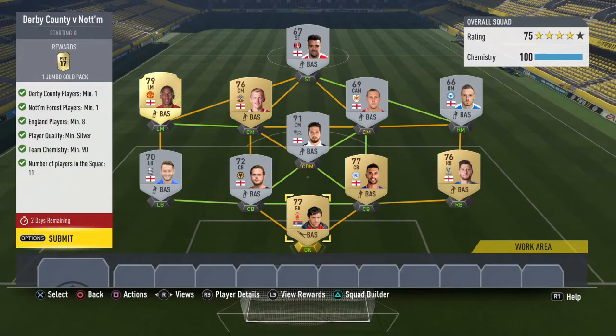Starting off with the Derby County against Nottingham Forest. This, to be honest, is probably the easiest out of the lot. You just need a minimum of 8 England players, a minimum silver player quality, 90 chemistry, 11 players in the squad, 1 Nottingham Forest player and 1 Derby player.